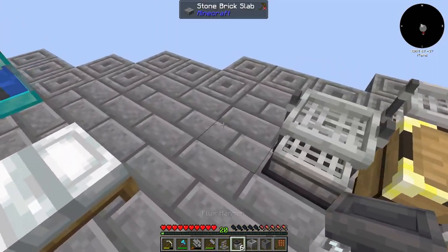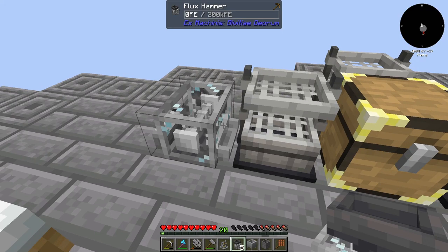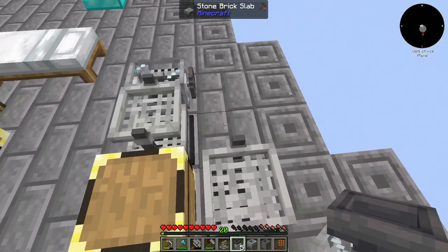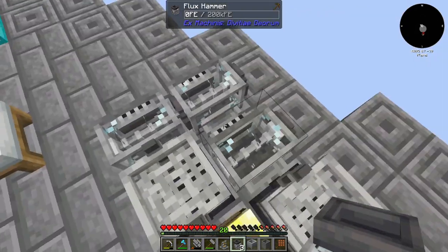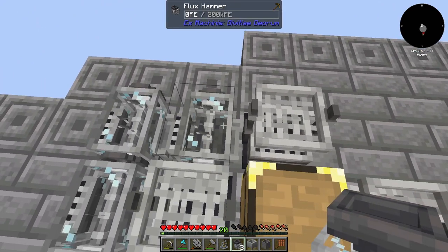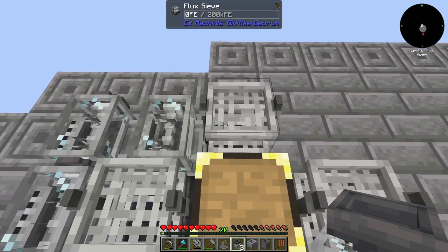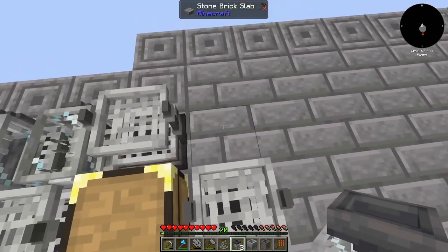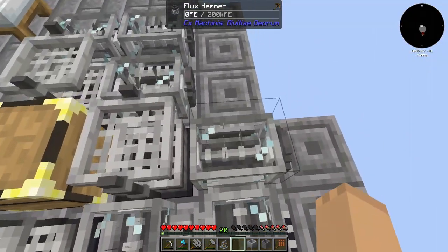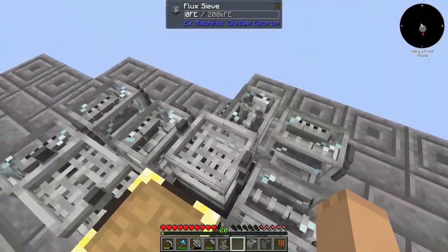What we'll do is this guy gets set here like this — he has a proper output already going into this one. This guy will have two like that. It will first turn gravel, then it will turn stone into gravel, gravel into sand, sand into sieving. And this one will be the dust pattern.